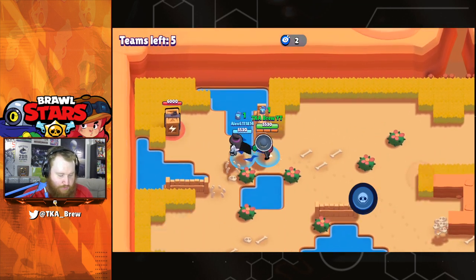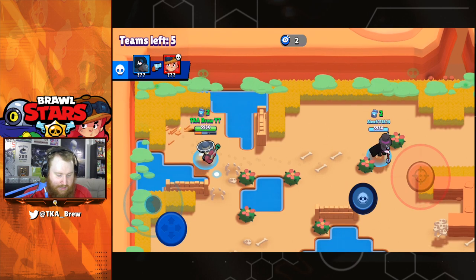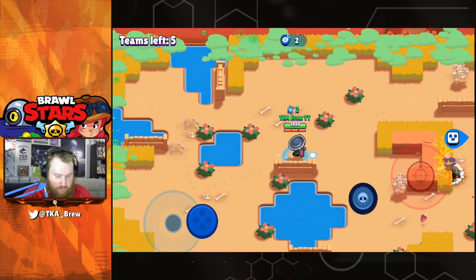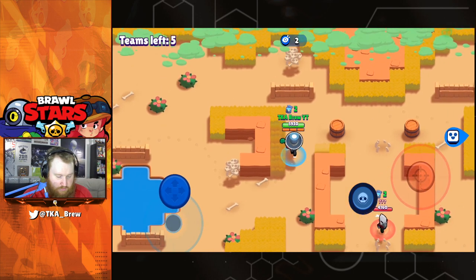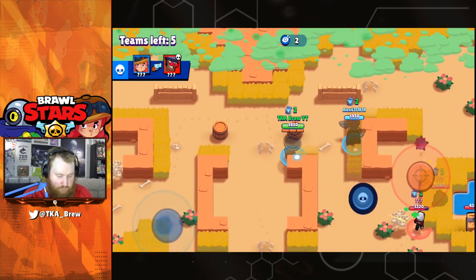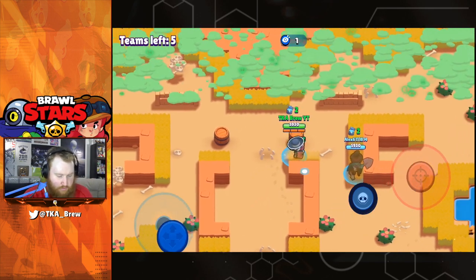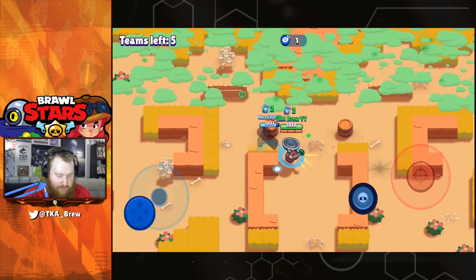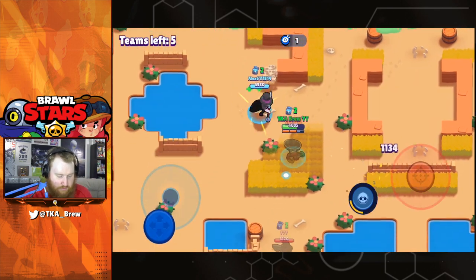Me and the Mortis are just going to stay out of it for a little while. He apparently had enough of that box — he's like, I'll let the Poco deal with that — and then he just leaves me alone. This is a teamwork thing. Double legendaries over there. I'm going to try to stick with this Mortis; I feel like he knows what he wants to do.